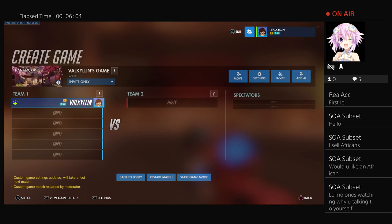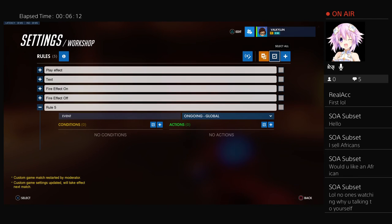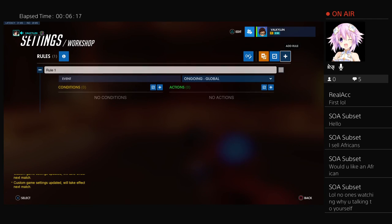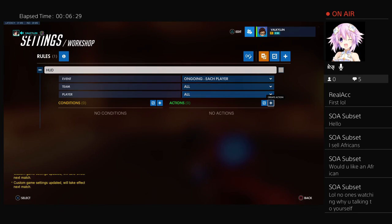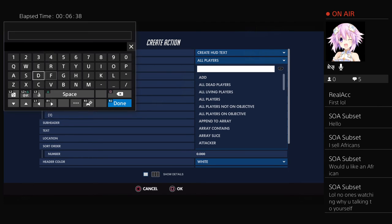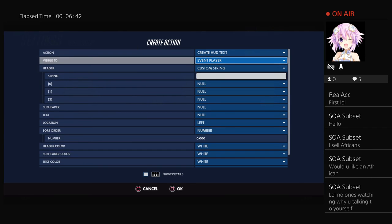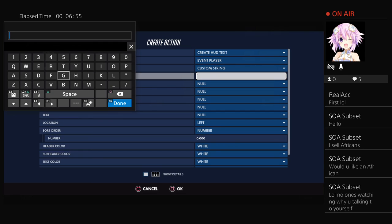Now if you want to add text on the screen like you see in some other lobbies, add a rule — name it 'hud.' Go to ongoing player, create action, type in 'text,' create HUD text. You want it visible to event player — if you have it visible to all, it repeats on the screen for everyone which would be annoying. Event player means it's visible to yourself and not everyone else's text. If you want simple text, type it in here — for example if you're making a custom game and you want some lobby rules, type in 'lobby rules.'